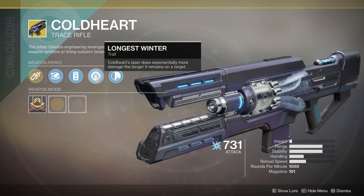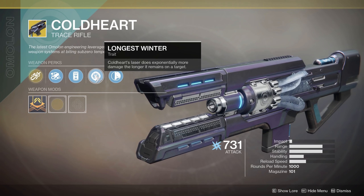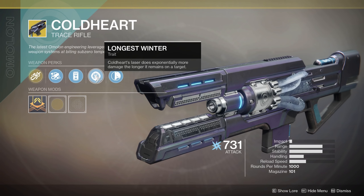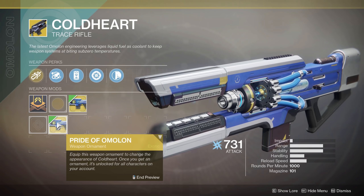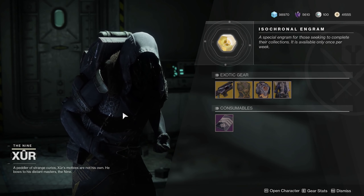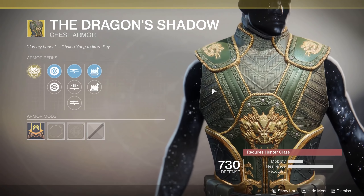Coldheart — actually a fun weapon to use. I was using it in Nightfall the other day when it was Arcburn. Still pretty powerful, still pretty decent in PvP. CoolGuy has a good video on Trace Rifles in PvP, and this one specifically is actually pretty good. So if you do not have this one, make sure you get it, because armor is going to be something you're getting all over again in Shadowkeep — but weapons, the more weapons you have, the more complete your collection, the better off you're going to be.